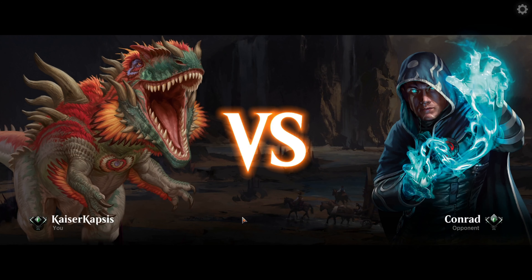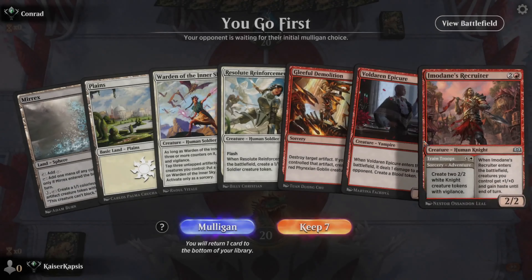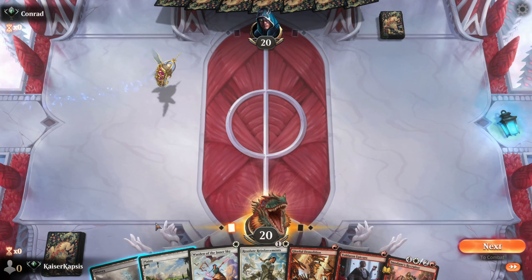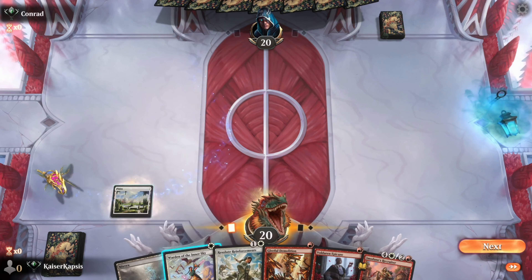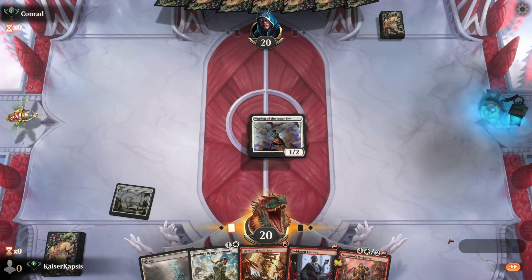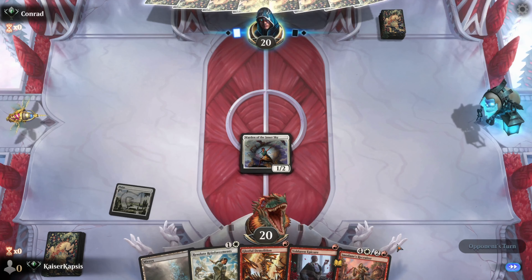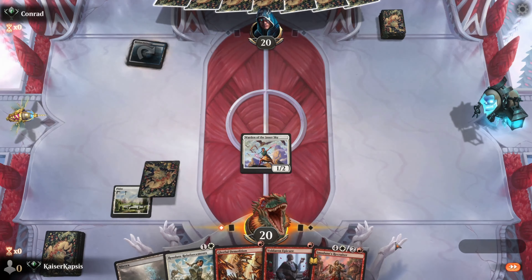My opponent — Conrad. Very simple. Opening hand, not one of the best, but still 2 lands — it's enough for this deck. Let's go: Plains and Warden. Hopefully we get a red source, a mountain. Myrix will give me a red source, but only when I put it in play.